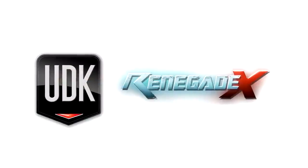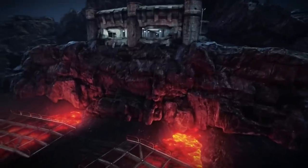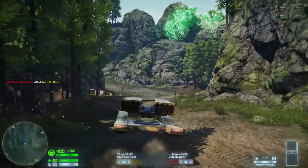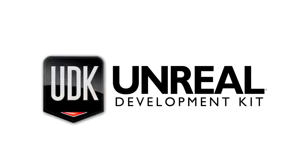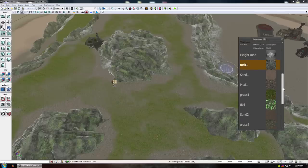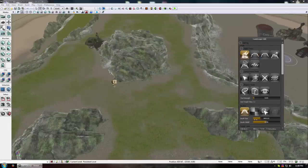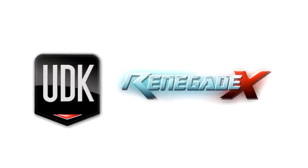The RenegadeX SDK is a game editor that contains everything that you need to create your very own maps, mutators, and mods. With the award-winning Unreal Development Kit, you will be able to innovate in one of the industry's leading engines with full access to RenegadeX's content. This is the UDK plus all of our content right at your fingertips.